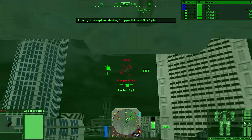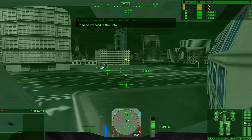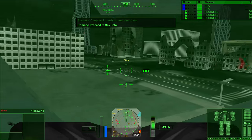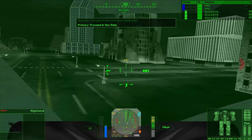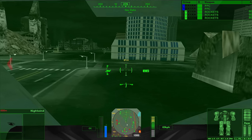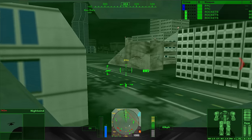Target location confirmed — designated Chopper Prime, engage and destroy. Confirmed kill, evacuating the immediate area. Second target unconfirmed — moving to Nav Beta and awaiting confirmation. We really only need to take out a few helicopters and such. I wonder if you could do this assassination in a light mech, or if an assault is necessary to fight off a whole bunch of mechs by yourself. I'll make that appraisal after finishing the mission.